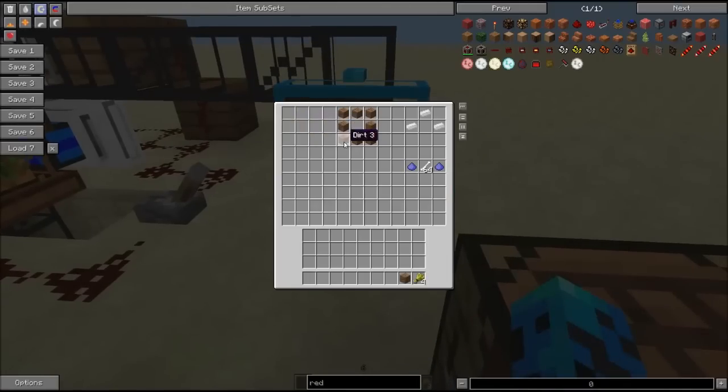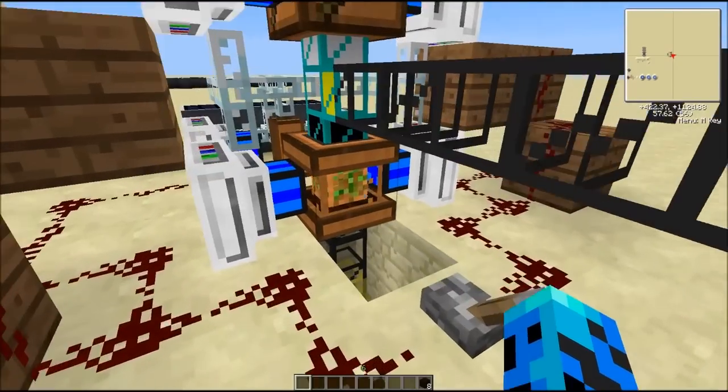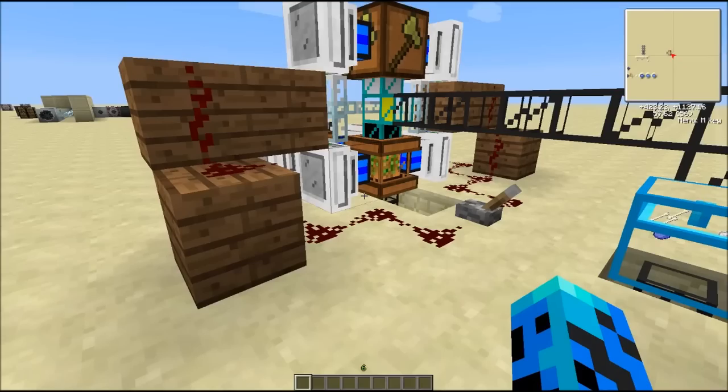So first, hummus. I'll show you the easiest way to do it in my opinion. First you'll have to make compost, and then you put eight dirt around the compost and you get hummus, which is fairly easy because the compost requires four wheat and one piece of dirt for four pieces of compost. That will give you quite a good bit of hummus. Compost kind of looks like cocoa beans in my opinion.